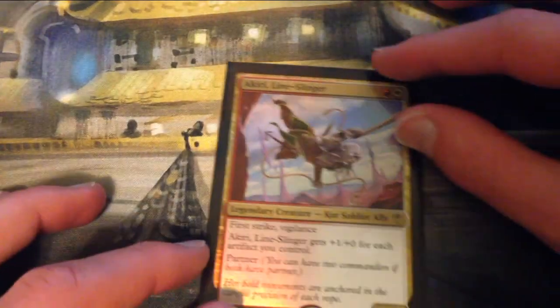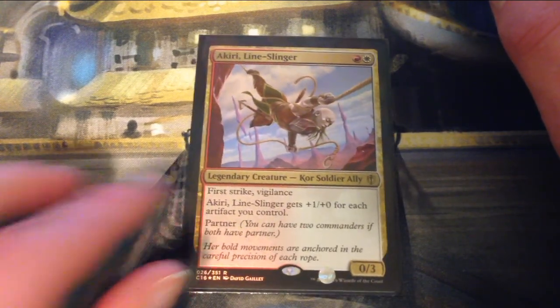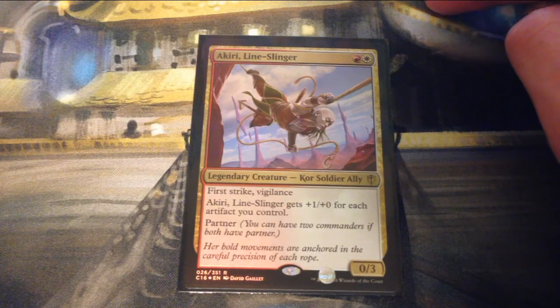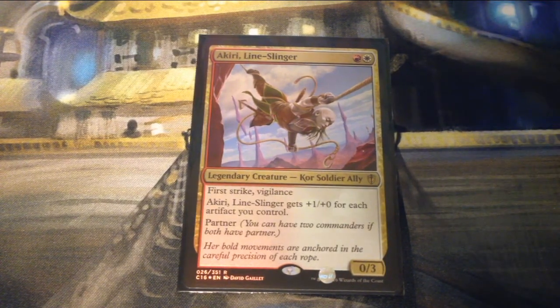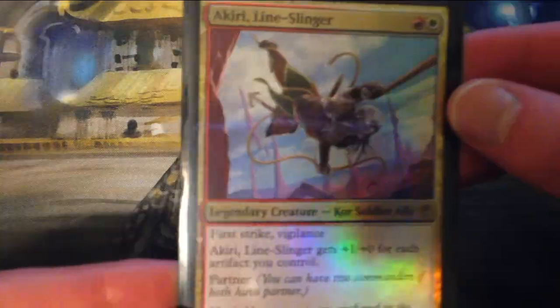The first partner commander is Akiri, Line-Slinger — one red and one white for a legendary creature Kor Soldier Ally. She is a 0/3 with first strike and vigilance, but gets plus one plus zero for each artifact you control, and of course has partner. It is foil.